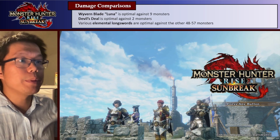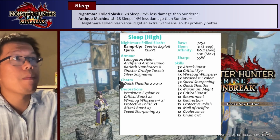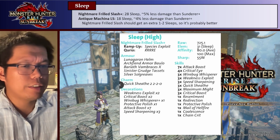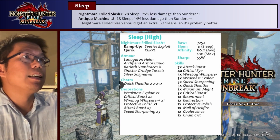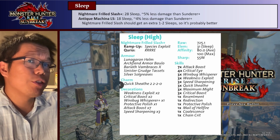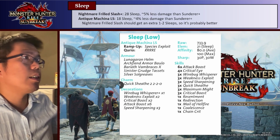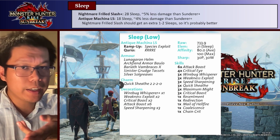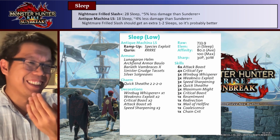That's not all though, because we also have other statuses. Very quickly, we have some sleep builds. This is a build using Nightmare Frilled Slash. The Nightmare Frilled Slash has 28 sleep and loses about 5% raw damage compared to the Sunderer — this is pretty significant, but 28 sleep is quite a lot. You should be able to put a monster to sleep around 5 or 6 times against anomaly monsters. The Antique Machina LS has lower sleep at around 18 and does about 4% less damage than Sunderer. So it has slightly more raw but significantly less sleep, and that sleep difference is honestly pretty big. Nightmare Frilled Slash should get one or two extra sleeps, making it more practical. Though Antique Machina LS does look very, very cool, so if you like it, you can use it.